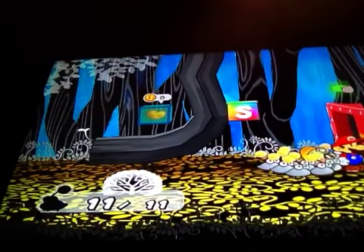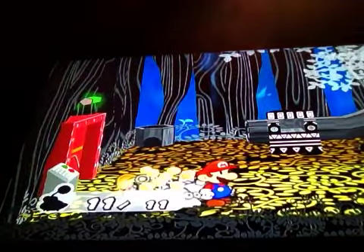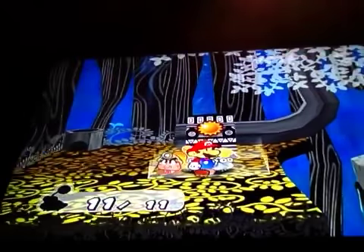Hey guys, this is Darwin with Reg Bang and today is the 15th episode of our Paper Mario As a New Door Walkthrough. I think in the last part I got the sign sprite.